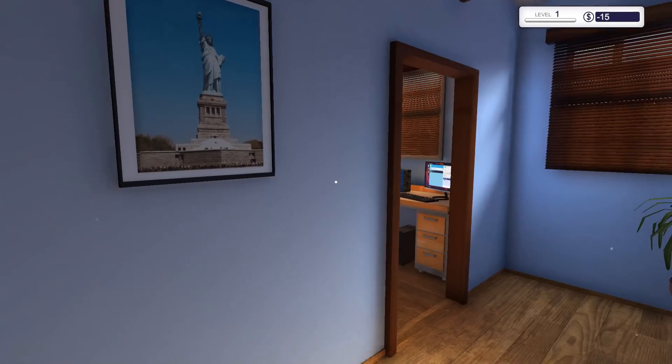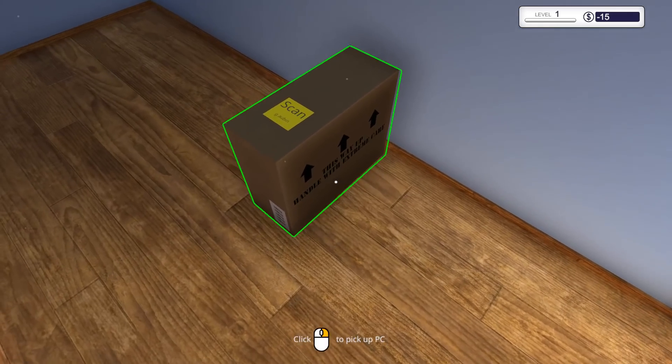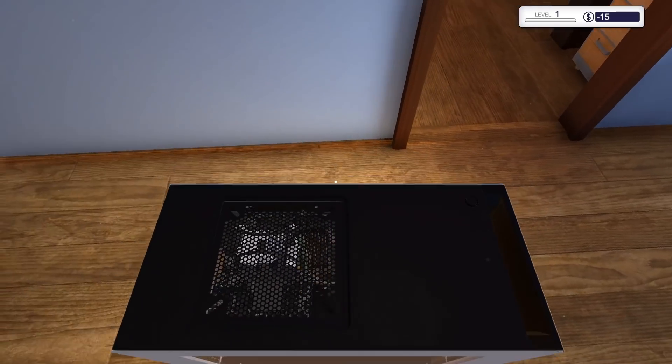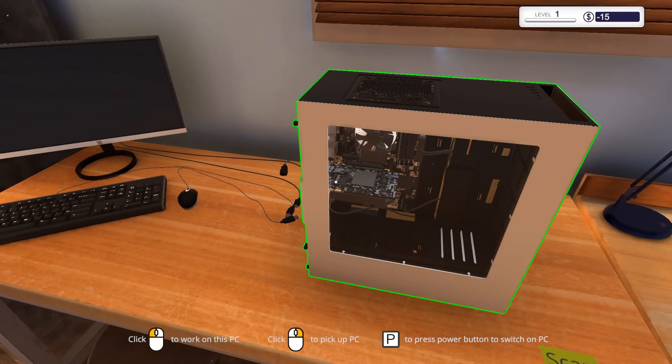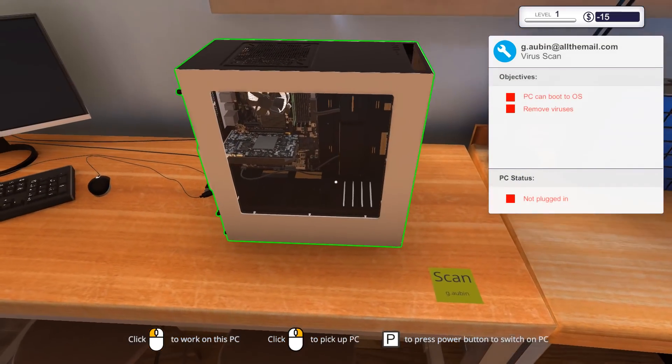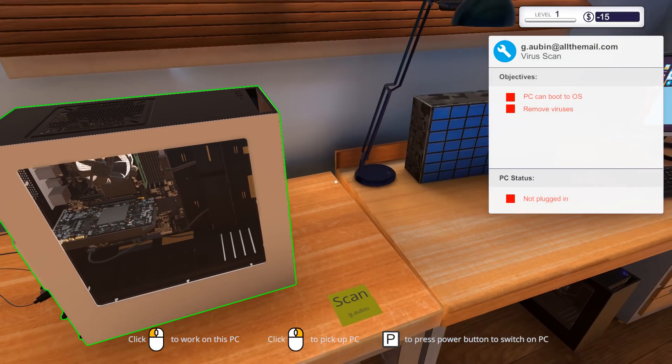You can actually teleport over to the PC — I didn't know I had telepathic abilities, that's exciting. Let's pick up this bad boy, I guess the box just randomly vanishes. Here it is, it actually looks like a decent little PC. PC can boot to OS and remove viruses — that's our objectives. I guess we should start this thing, and we're probably going to do a little bit of tutorial for the first one.